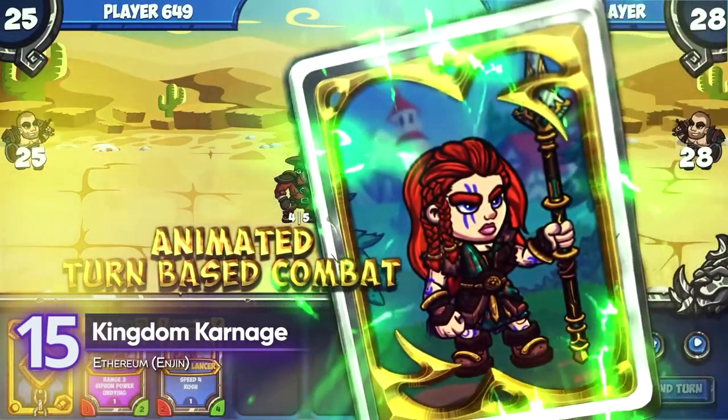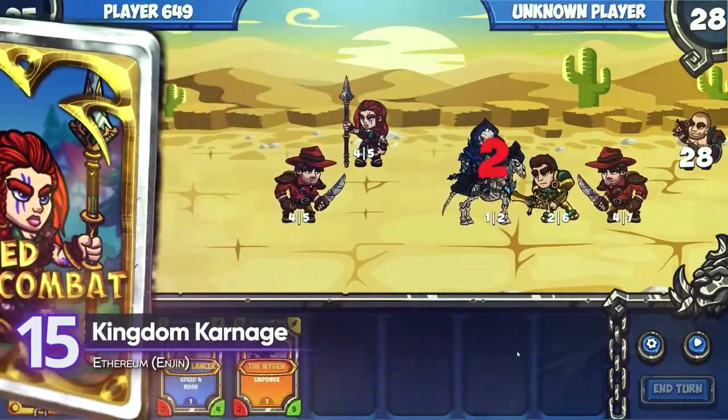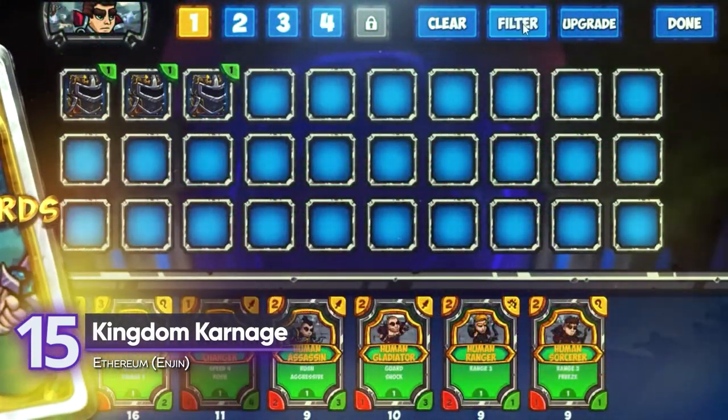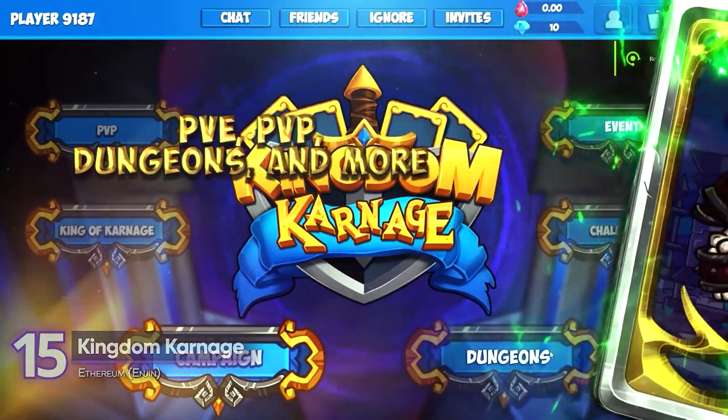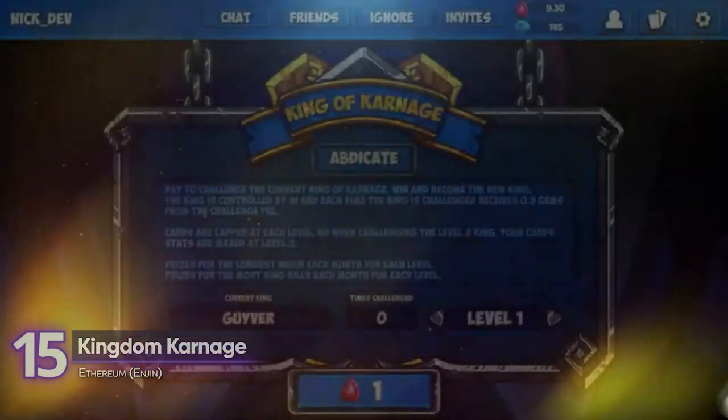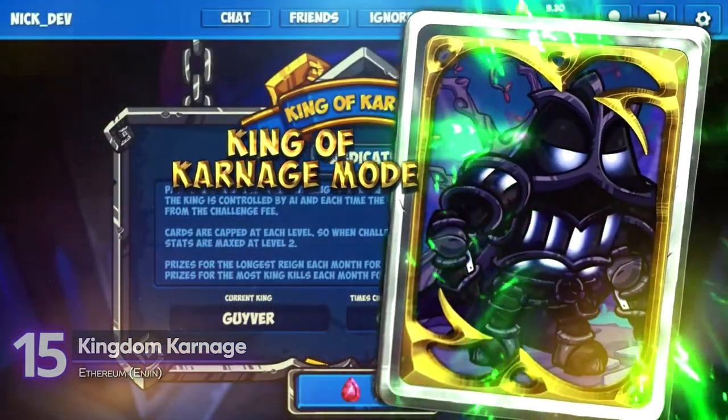15. Kingdom Carnage — build a deck of 30 cards to battle against other players, raid dungeons, and complete campaigns to earn rewards. This game is on Enjin's JumpNet, so you don't have to pay any gas fees. It's available on PC and Android.